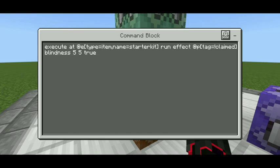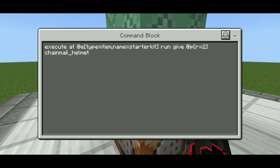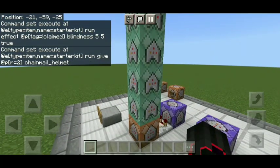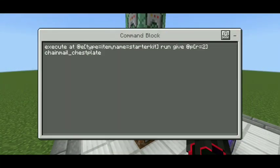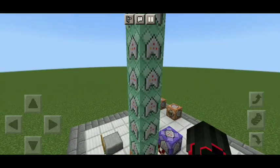'@p tag=!claimed' — so every time you don't have the 'claimed' tag you will receive blindness for 5 seconds. This gives a better experience effect when claiming. In the next command, it is still the same: 'execute at @e type=item name=starter kit run give @p chainmail_helmet'. The player that threw the book named 'starter kit' will be given a chainmail helmet. The next commands follow the same structure but with different items like chainmail chestplate.